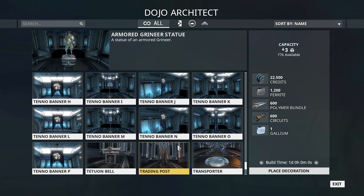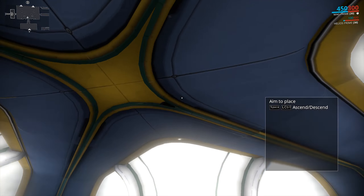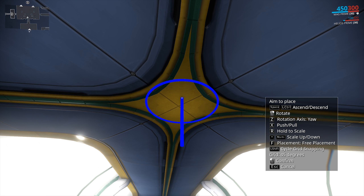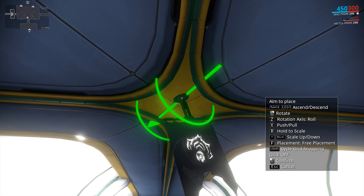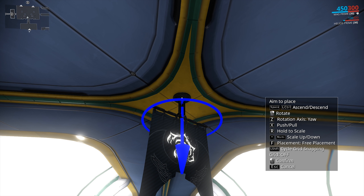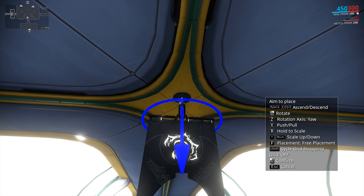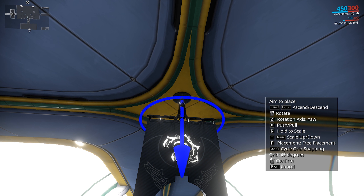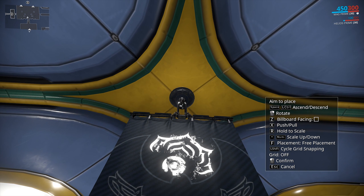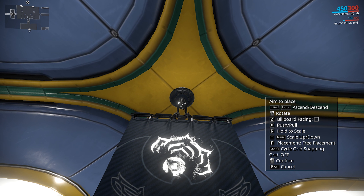I'm looking for a banner that's good for hanging from the top — I think it's this one. What you can do is change the rotation axis, which makes it really easy to specifically choose one of the rotation axes for your item. I like to have everything facing 90 or 45 degree angles, so having that 45 degree snap is really, really useful.